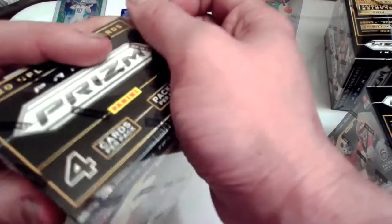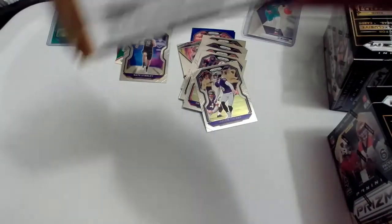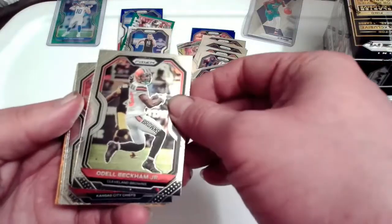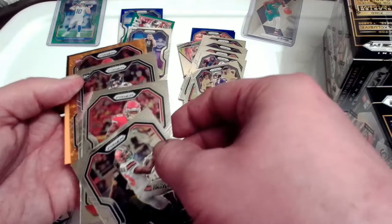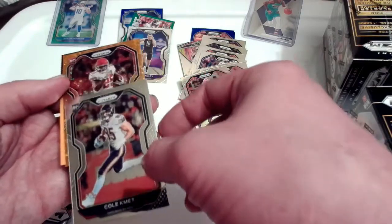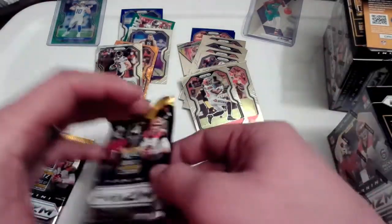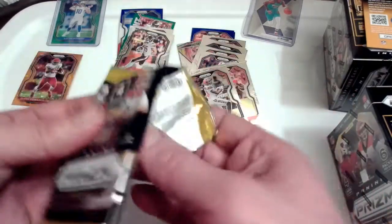Alright, let's get into our first blaster here — rip this up, I got the knife handy. These are going to be a lot more exciting hopefully. At least we get the orange discos and stuff in these. We got Odell Beckham, Tyreek Hill, and it looks like a Cole Kmet rookie from the Bears. We also got a Clyde Edwards-Helaire orange disco — not bad. Cole and Clyde right there, that's not a bad hit. Edwards orange disco — not bad.